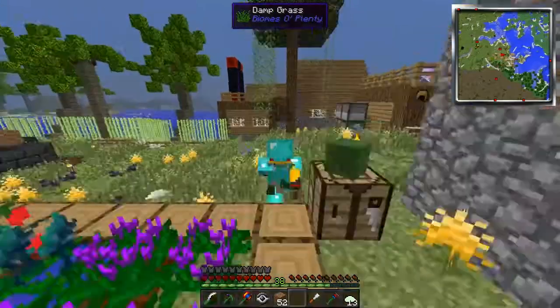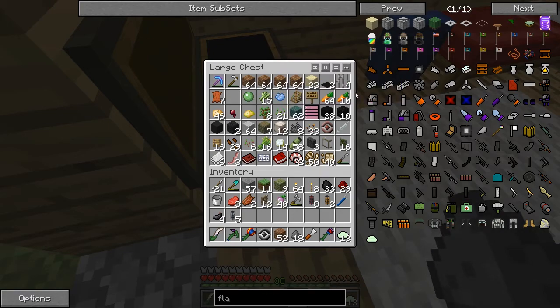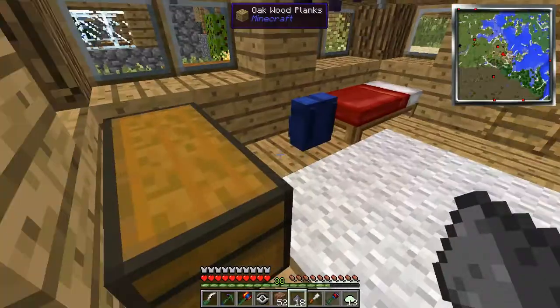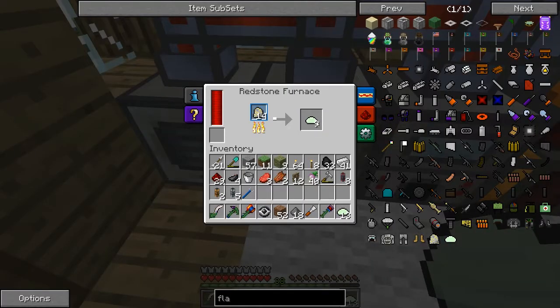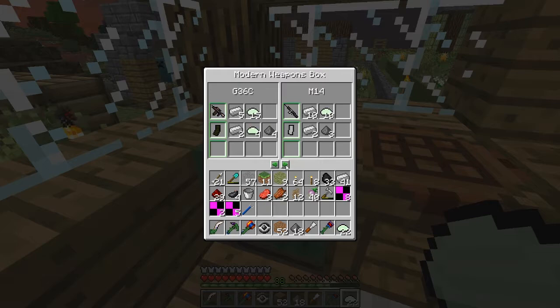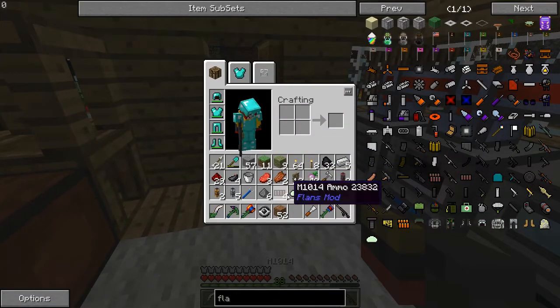We need 12 iron and 10 fiberglass, and we're also gonna need gunpowder so let's go grab some of that. Let's go into human form, get some gunpowder and some iron. The rest of the fiberglass should be cooking up. All right, we're gonna click on the M104 — boom, that's gonna give us a weapon. Now we'll click on this and this should give us some ammo. Let's make as much as we can.